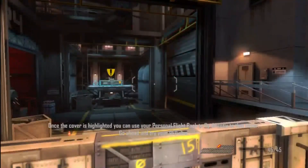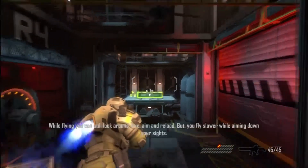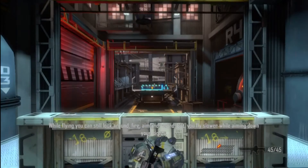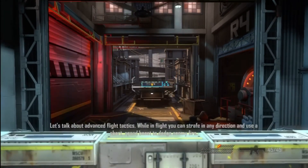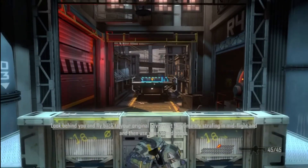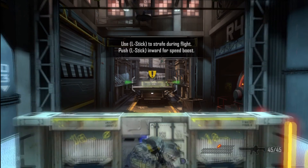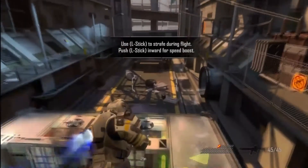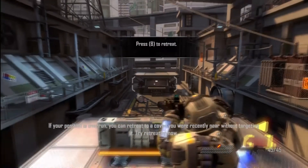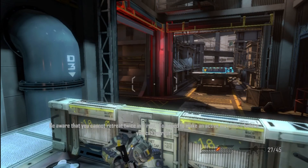Once the cover is highlighted, you can use your personal flight pack to fly directly to that cover. Go ahead and try your BFP now. When flying, you can still look around, fire, aim, and reload, but you fly slower while aiming down your sights. While in flight, you can strafe in any direction and use a short speed boost to dodge enemy fire. Look behind you and fly back to your original cover, this time try strafing in mid-flight and then use your speed boost. If your position is overrun, you can retreat to a cover you were recently near without targeting it. Beware that you cannot retreat twice in a row — you need to make an active movement before you can retreat.